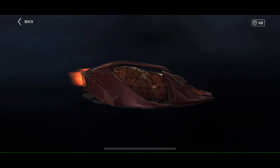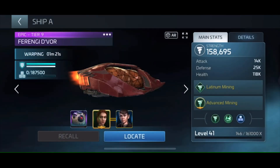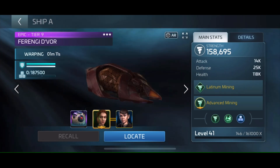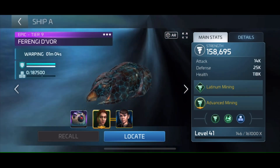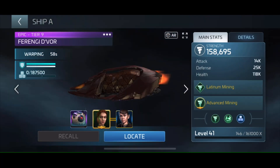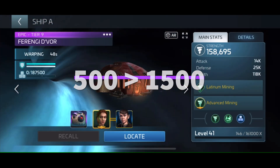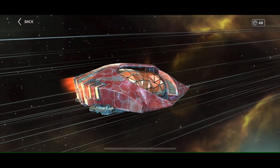Let me briefly explain the paid option. If you choose, you can spend roughly $100 to get the prime Latinum refining research, which unlocks better refines for both Latinum and Devor parts. The difference, especially with Devor parts, is pretty significant — you'll go from an average of 500 Devor parts per refine to over 1,000 with this research. For Latinum, you'll go from roughly 500 to 1,500 per refine. This isn't required, but may become cheaper in the future.